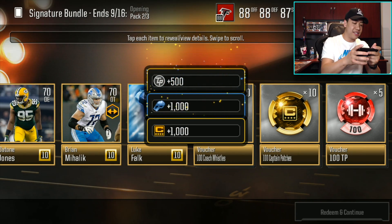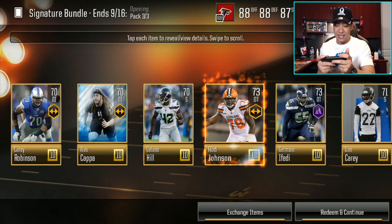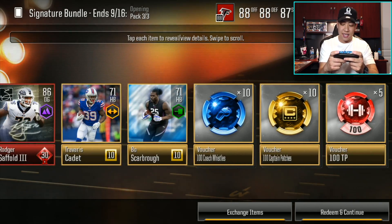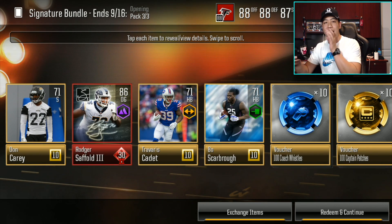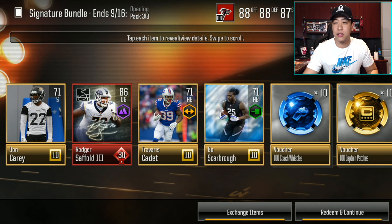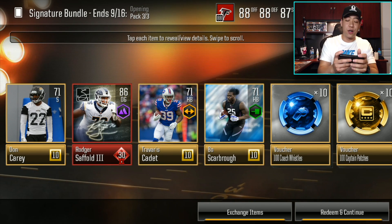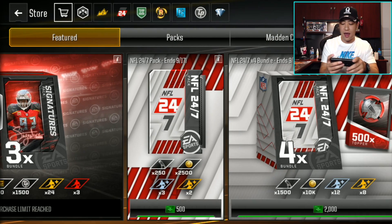Let's move on to the final pack opening right here. We get Roger Saffold — 86 overall offensive guard. LA Rams are a monster, bro. I believe they destroyed Arizona — let me pull up their score. Dude, they got a shutout! Arizona didn't even get a field goal. Dang. Alright guys, let's finish off this video.